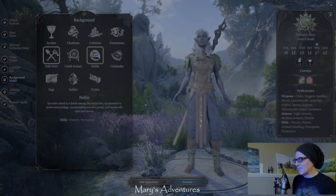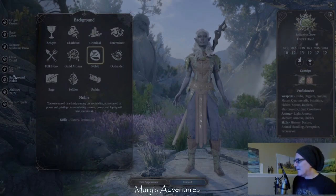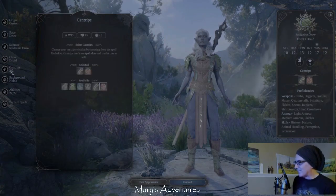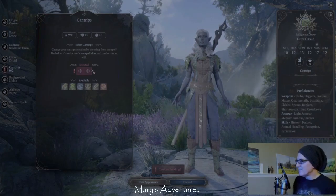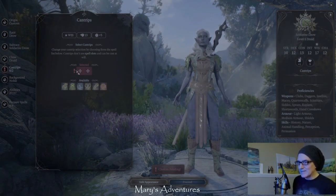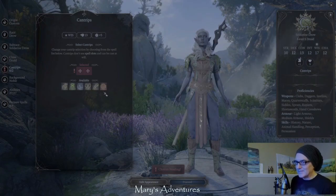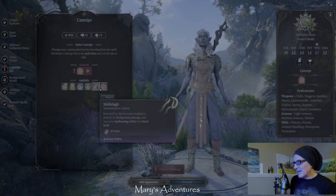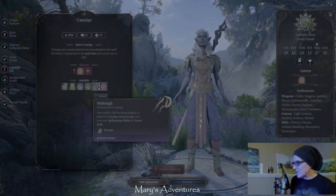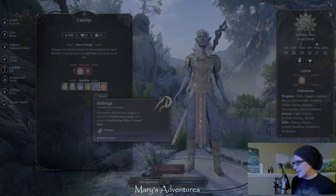There are all sorts of options, so if you decide to play this game you can get very specific. We have our abilities, our background, and we need to select our cantrips. We get to select two. Cantrips are basically spells that you can cast that don't take up your main action - it's completely different than the way they did it in 3rd edition. Thorn Whip is DPS, and Shillelagh allows me to turn my staff into a magical weapon.